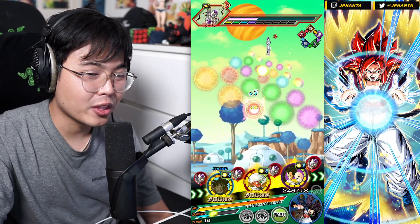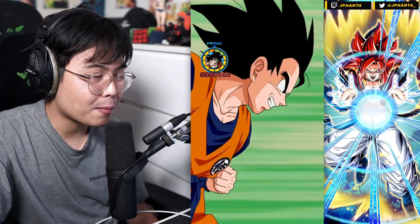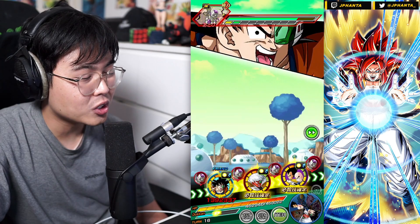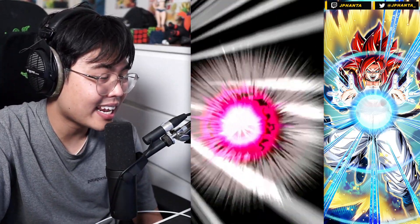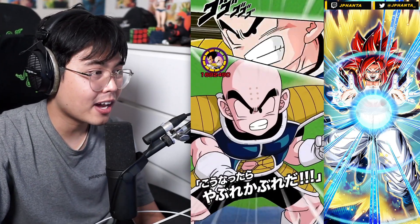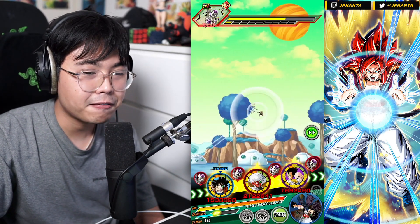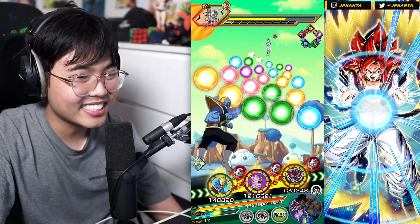I don't think people are summoning too much on the Ginyu Force. As hyped as he might be, I feel like only the English-speaking JP players are more hyped for Ginyu than actual JP players — that's why I barely see anybody on the friends list with even one dupe. Although you don't even need dupes for this guy, it was still very hard to find this 2-dupe friend. His banner was pretty trash other than Kefla and Caulifla — they used all the good cards on the 70th anniversary banner.